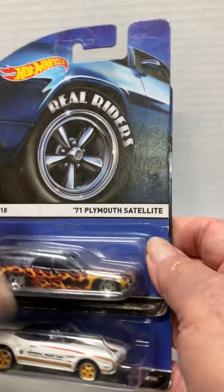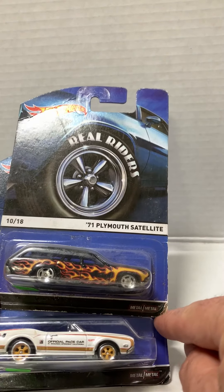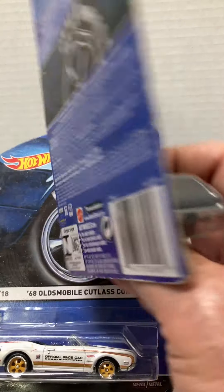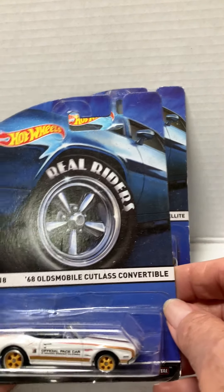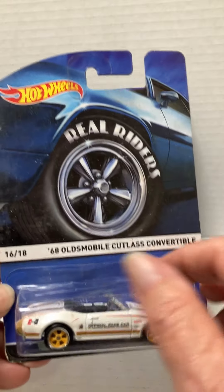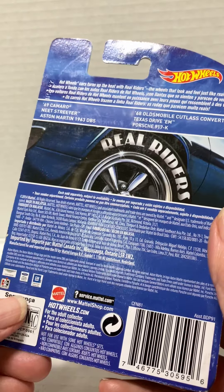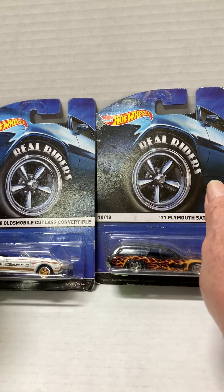Then I picked up these two real rider cars by Hot Wheels. The '71 Plymouth Satellite has real riders, metal and metal — from 2014. And this is the '68 Oldsmobile Cutlass Convertible, also real riders from 2014. The cards are dirty but that can be cleaned up — not a major issue.